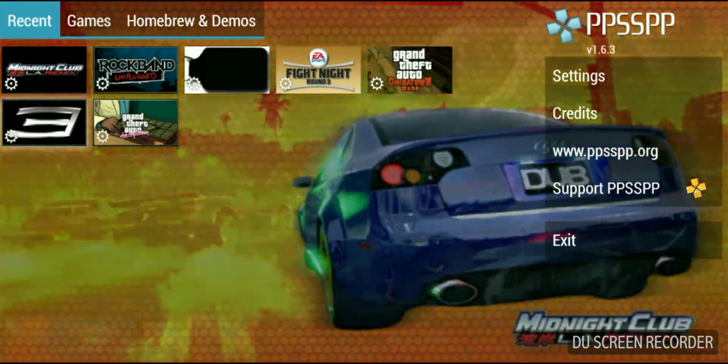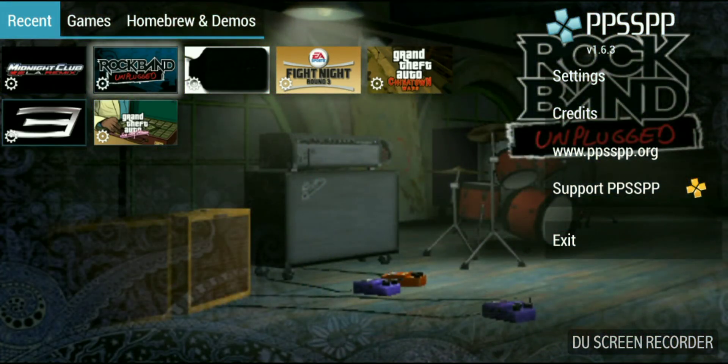I'm going to use Midnight Club LA Remix as an example because it's a big PSP game. It's one of those titles that a lot of people want to play, and probably one of the best racing games for PSP. I'm going to show you how I achieved 60 frames. This works for all games — the settings will be different, but you'll understand how to use them.